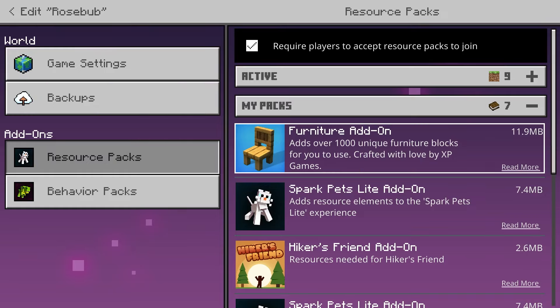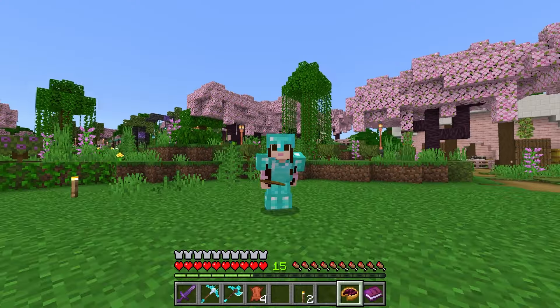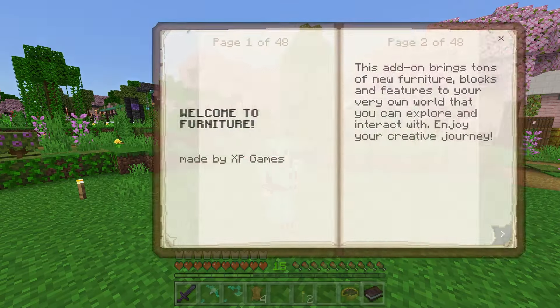Hello everybody, welcome back to a brand new episode. Today we are adding in the furniture add-on which adds over 1,000 unique furniture blocks. We're going to go ahead and activate it in our realm. And we have arrived! We have the new furniture add-on on our world and this is so exciting.